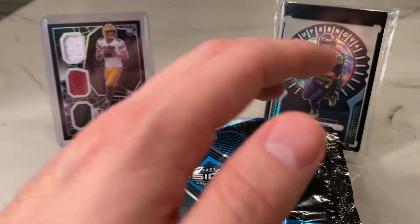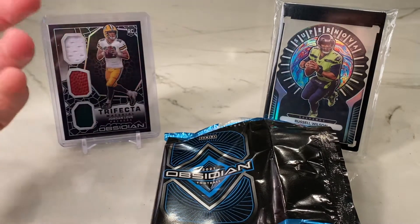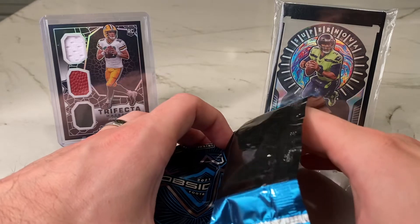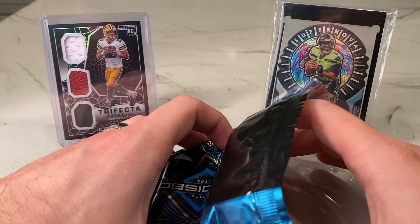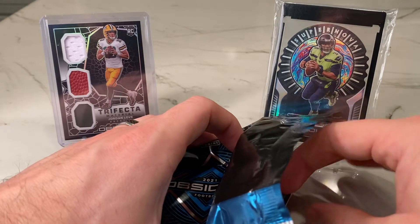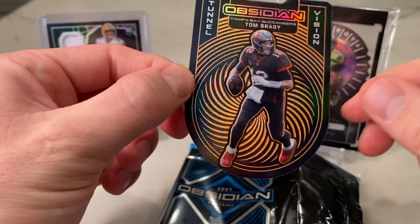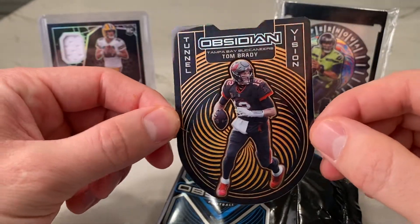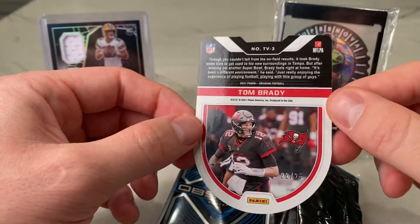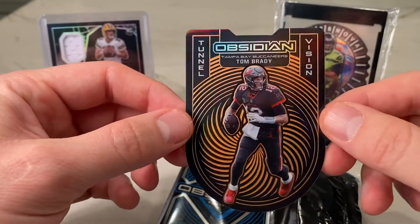So that's kind of what I meant earlier — we're going to get an RPA. So two of three, I'm going to get three autos. Two of them were kind of like smaller players. That feels like the RPA. We got a Tunnel Vision insert — Tom Brady! Tom Brady Tunnel Vision, that's a good one to get if you're going to get an insert. Out of 25. That might end up being the best card of the box.